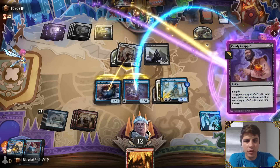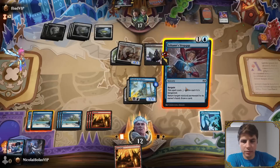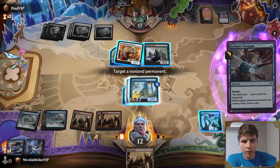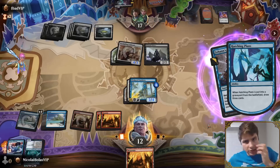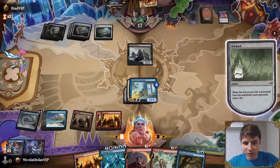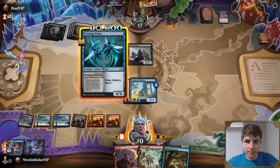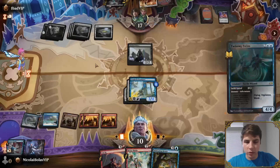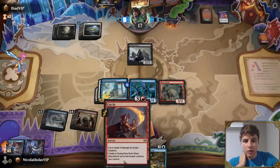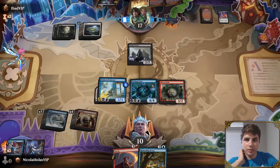This is a pretty clear double block. If they do have minus one, minus one, we will still be in fine shape. They have a kill spell — Candy Grapple. That's actually okay for us. Bounce that guy, sacking Hatching Plans. This will give us a lot to do! We play our land and our four-four. We're going to have plenty of Young Hero rolls rolling around. This is going to be hard for them to kill.